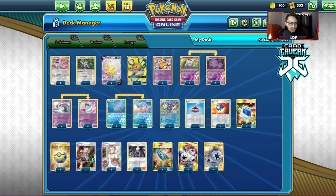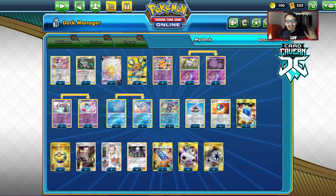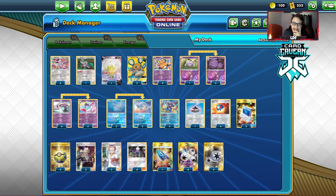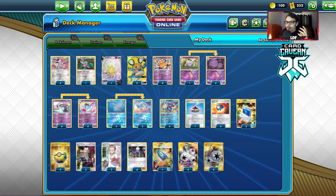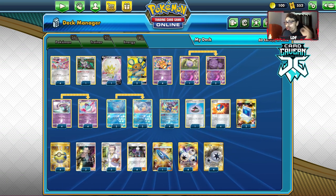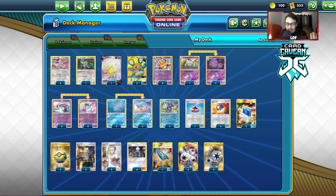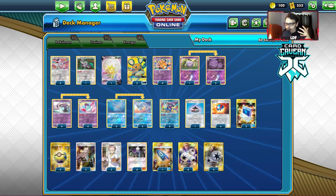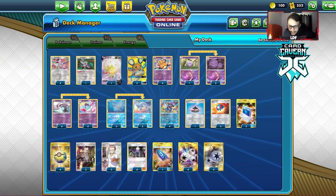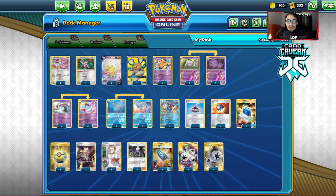Round four was against Eternatus. This Eternatus list didn't play any Scoop Up Net, so I didn't have to worry about Zigzagoon bonking my Ts and bunnies. I took out a Zigzagoon early on. My opponent had an Eternatus VMAX and let me two-shot it — they let me swing for 220, knocked out my active, didn't move the Eternatus, had a Dark City in play, and then I finished off the Eternatus. Then I just had to Boss up a Crobat that I had in hand to win the game. They probably should have moved the Eternatus when I was hitting it. They had a Hoopa in play that could have knocked me out. Maybe they just didn't have a switch since they had no Scoop Up Net.